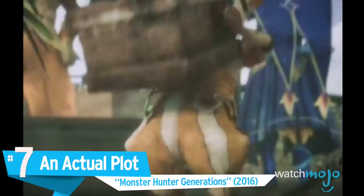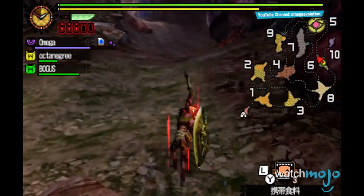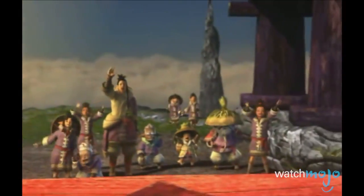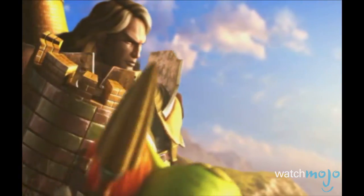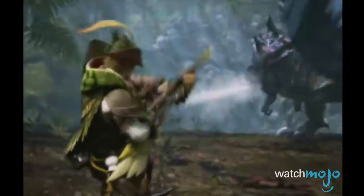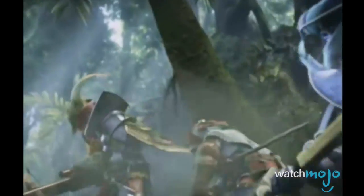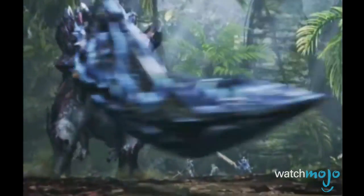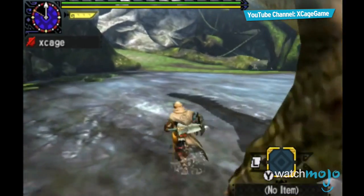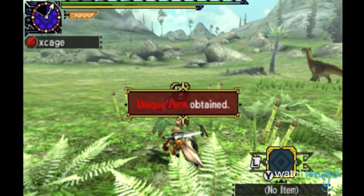Number 7: An Actual Plot, Monster Hunter Generations. The Monster Hunter series isn't exactly known for having deep plots — you go here, you kill these monsters, move on, repeat. So when Monster Hunter 4 provided an actual story, it surprised many fans. It wasn't mind-blowing by any means, but it certainly gave a true sense of adventure and a sense of progression. So it came as a disappointment to see Monster Hunter Generations take the story away and return the series to its very basic roots. While Generations brought some of the best gameplay in the series, we were really hoping to see more stories and life breathed into our favorite monster-infested world.